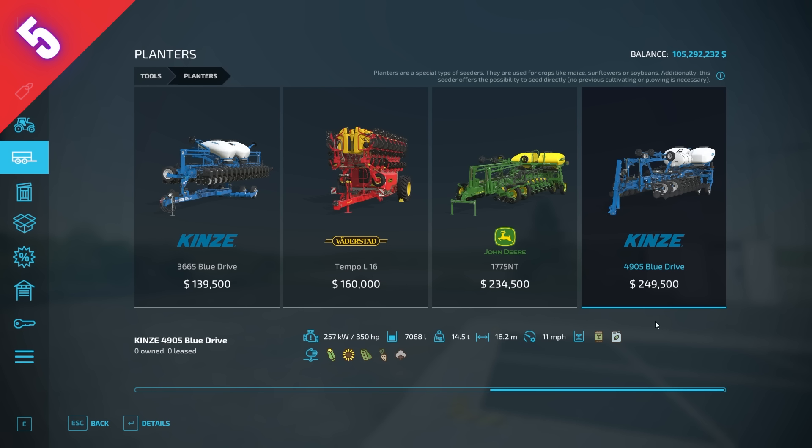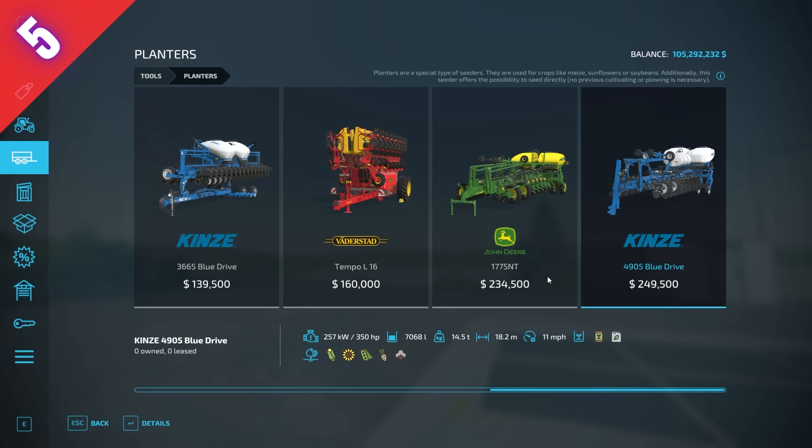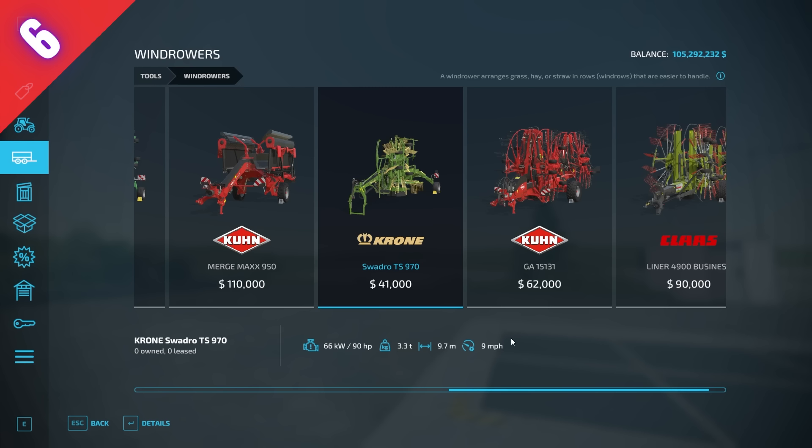Number five is the Kinze 4905 Blue Drive at 249,500 dollars. It requires 350 horsepower, holds quite a bit of seed, and also holds fertilizer so you can fertilize at the same time. Its working width is 18.2 meters and it runs at 11 miles per hour — the comparable alternative is 17.8 meters and only 9 miles per hour, and doesn't fertilize simultaneously. This one is just a better planter — a touch wider, faster, and fertilizes at the same time.